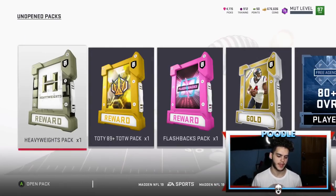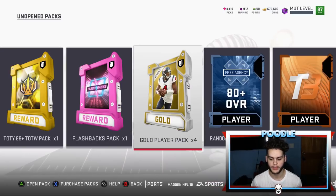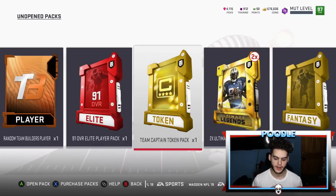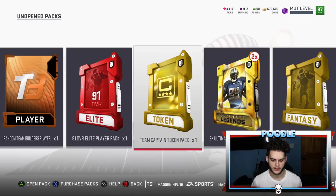So these are the packs I have right here: I got the heavyweights pack, team of the week pack, flashbacks pack, a gold pack bundle, two random free agents, two random team builders, a 91 overall elite player pack, a team captain token pack, two ultimate legend bundle packs, a team diamond pack, and what I'm guessing is my extra token which I'll be using for the quick sell.